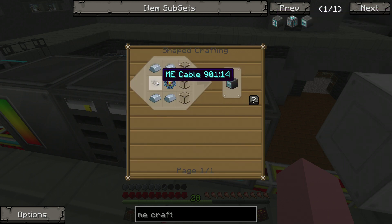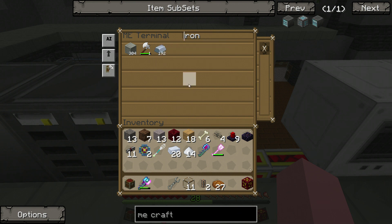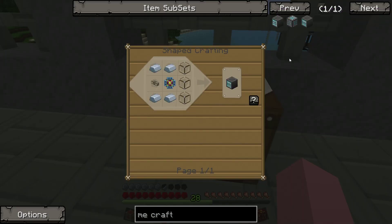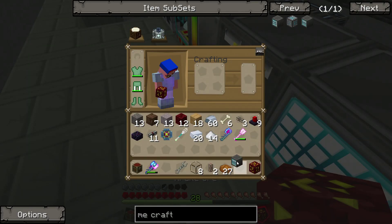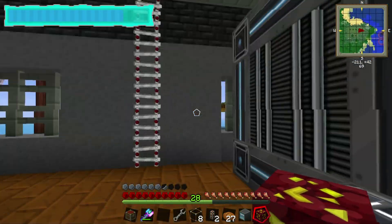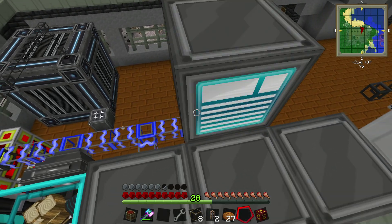So we need iron, gold, and an ME cable. We've got the cable, we've got the processor. I think that's everything we needed. We'll go ahead and make one more of those. Let's drop this here — now this right here should tell me why. This should tell me why it's not working, so we're going to slap this monitor right there.